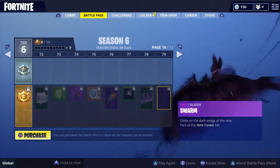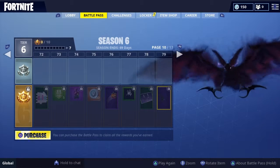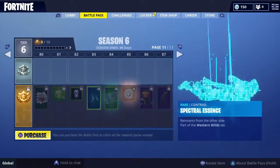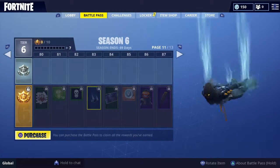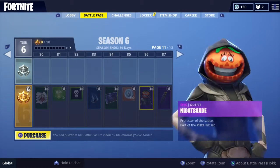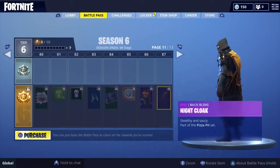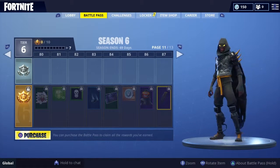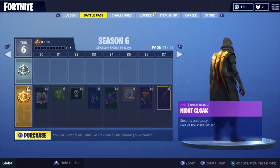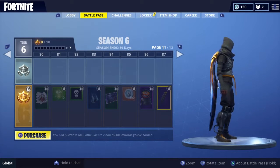Swarm - dude, that's a bat! Holy crap it's so cool and the wings - oh my god, this is obviously the best battle pass. Spectral Essence - this one's okay. Night Shade - a female tomato head! Look at her face and the glass - oh my god, this is a really nice skin. This goes perfectly with the pizza back bling - it'll go with Cloak Star too, but it's still a nice back bling and I really like it.